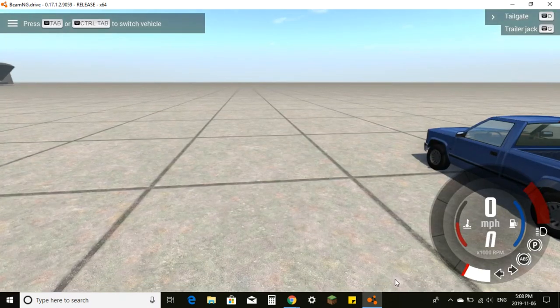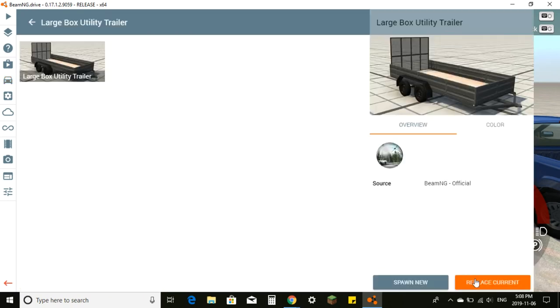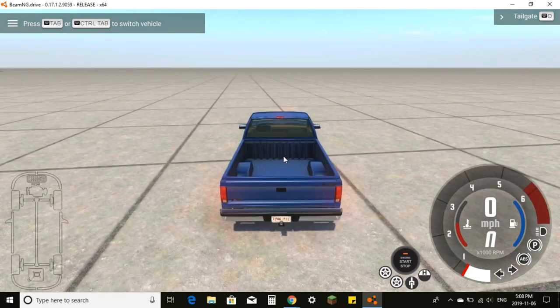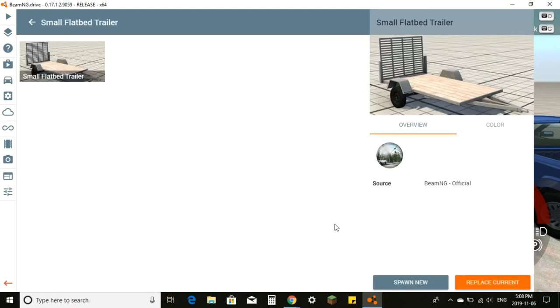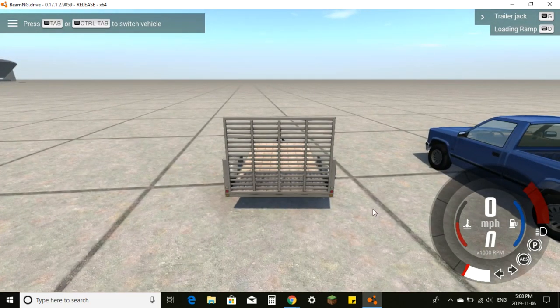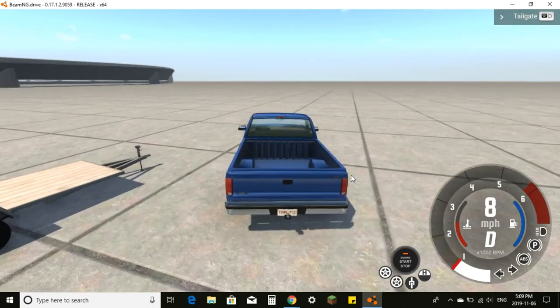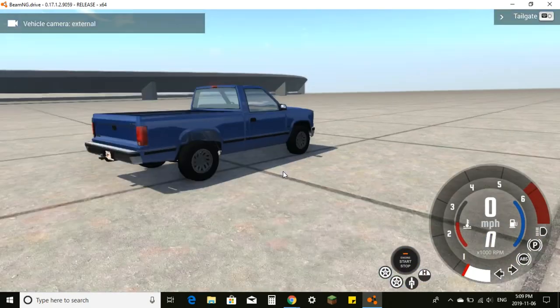Sometimes you can't see the trailer after spawning — you may need to reset it or go back into the vehicle menu and click replace current. If it still doesn't show up, we'll just use the other trailer. Once you have the trailer, press Tab to switch vehicles. You can also use right-click to look around. Note that mirrors don't actually work in this game, unfortunately.